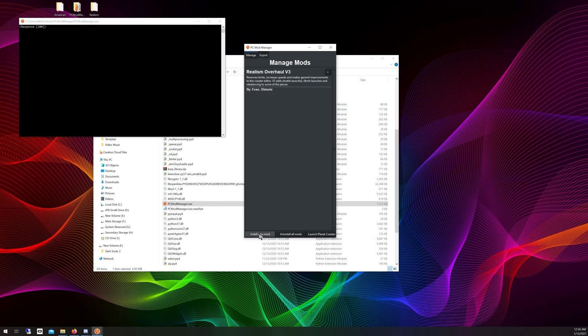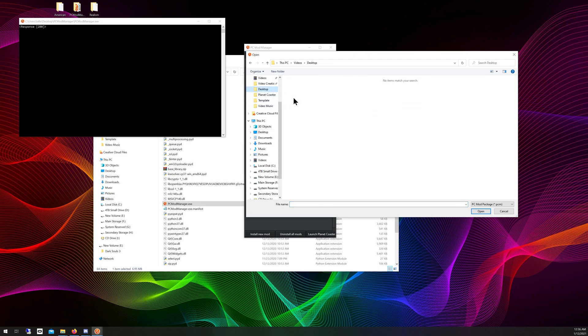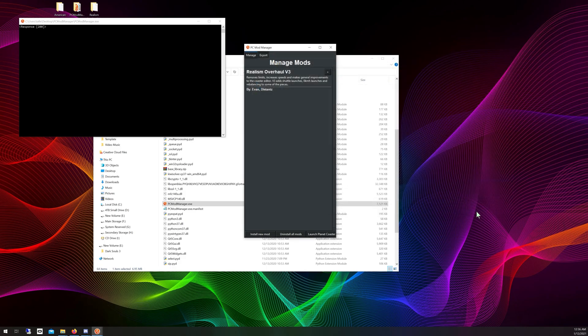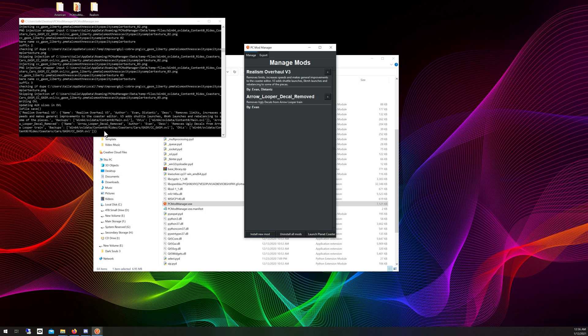Click Install New Mod and a dialog will come up asking where the folder for the mod you want to install is. Find the folder — mine is on the desktop — navigate to it, select American Arrow, click Open, and you'll see a black screen. Let it do whatever it needs to do and don't worry about it — just let it finish.